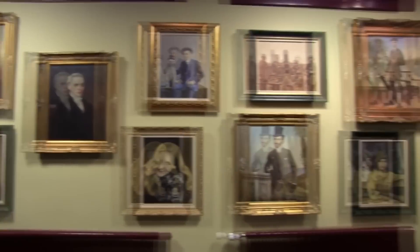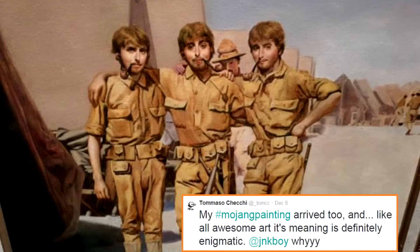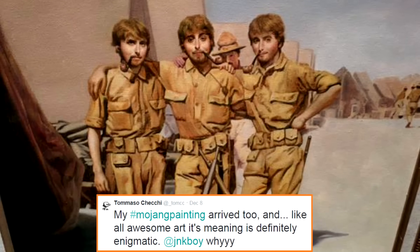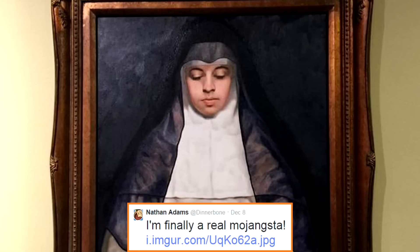The Mojang office has long been known as a place of sophistication and grace — it's the place where everyone's favorite blocky game is made, as well as Scrolls and other titles. It's recently received a shipment of some paintings by Junkboy himself of some of the Mojangsters, which is really cool. There's already been one of Notch and Jeb in the past, but now we've got Dinnerbone, Lydia, and some other people in there as well.